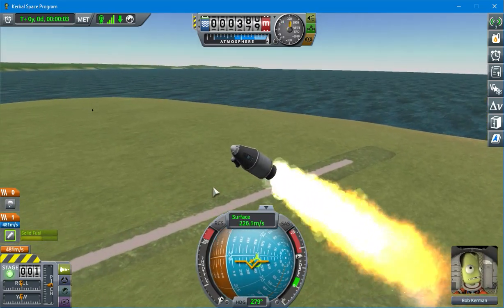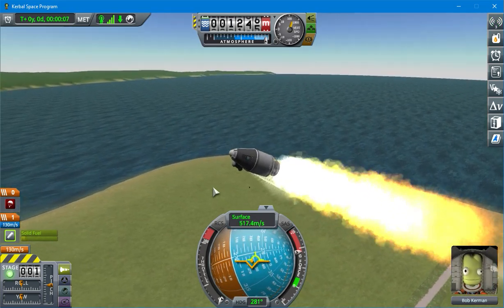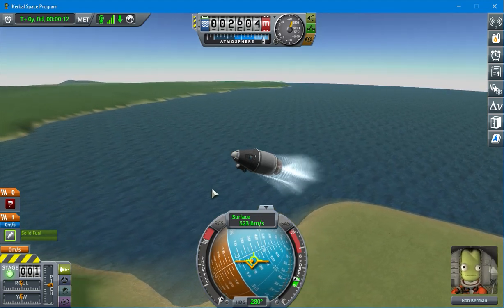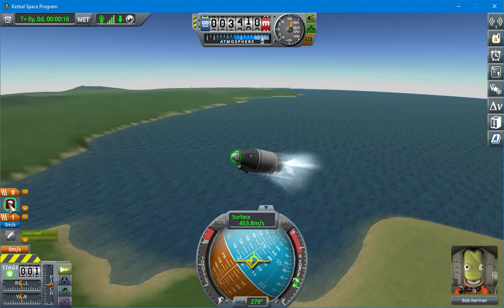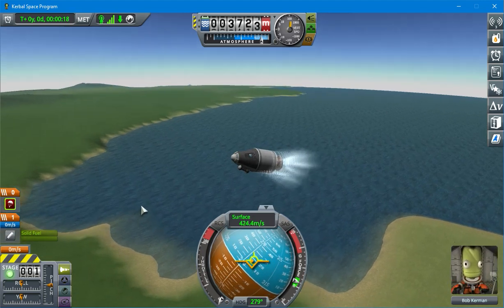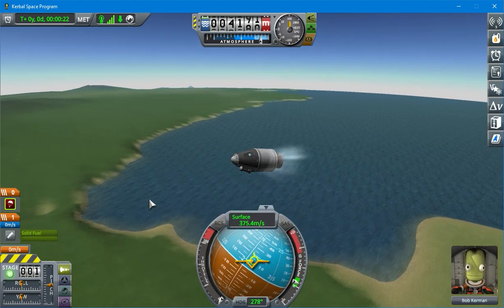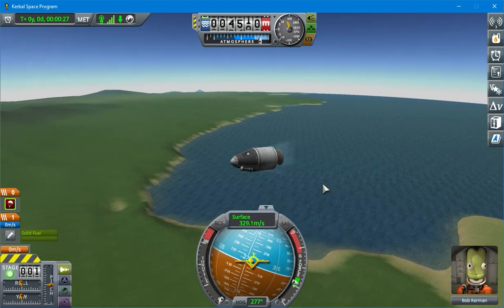Oh no! Whoa. Probably should have put some fins on that. But we're good. We'll let it slow down a little bit before we deploy our parachute. We don't want to be going this fast. We're slowing down. Good.